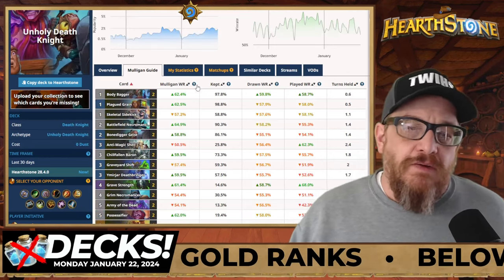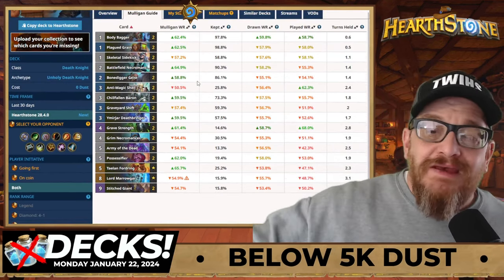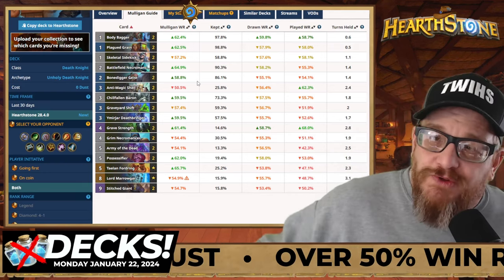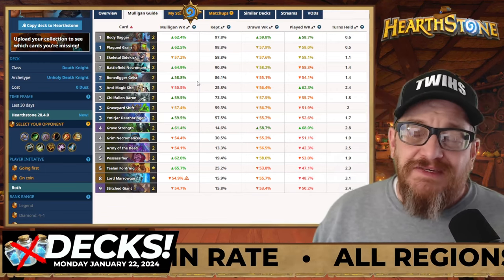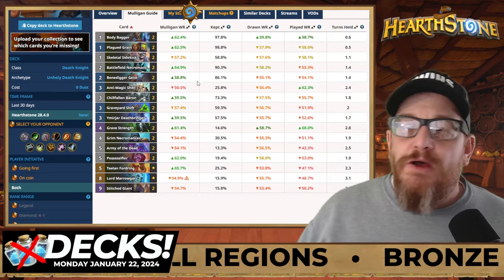Unholy Death Knight is strong — it's great. It's zero dust, which is amazing, and it's a 58.6% win rate. Build up your corpses, use Lord Marogar to make big boards, and then smack your opponent in the face as many times as possible. Are there any cards from the mini set? No — I don't see anything in there.